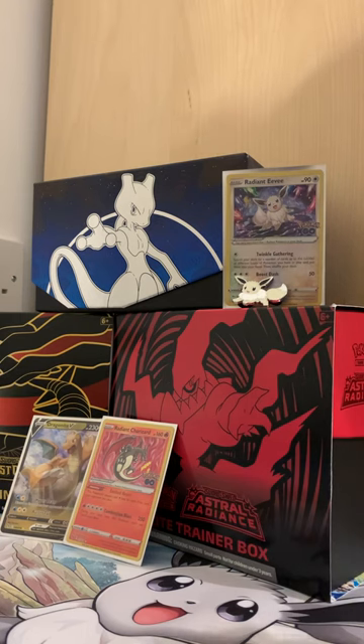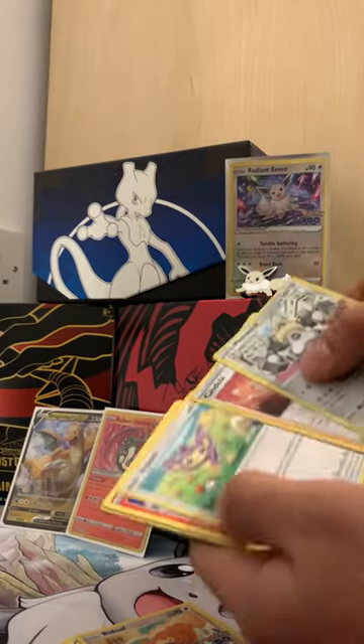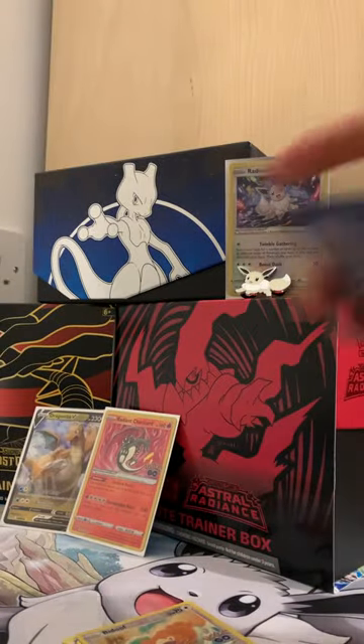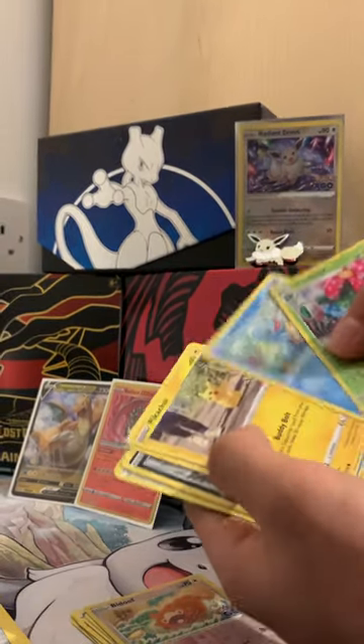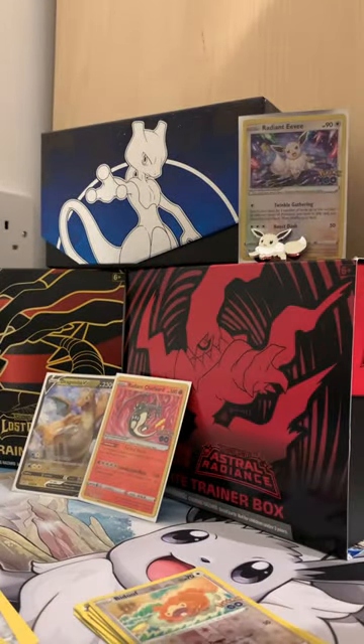That's gonna be it for today guys. Let me quickly check if we got any dittos, because in Pokémon GO you can get the Ditto card — quite rare, but it can happen at any point. I don't think I've seen one just yet, but even if we don't have one, this has been such a good opening — we got a Radiant Charizard and a Dragonite V!